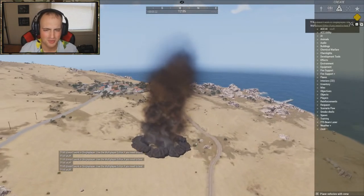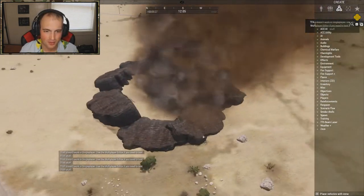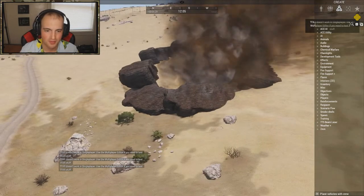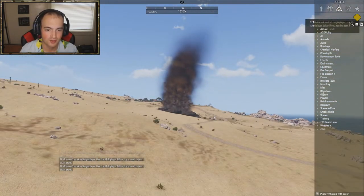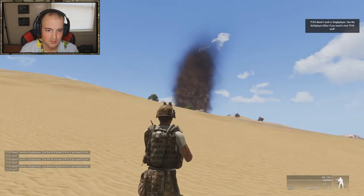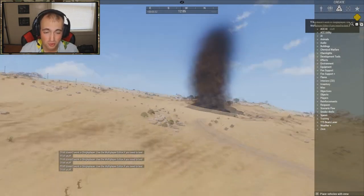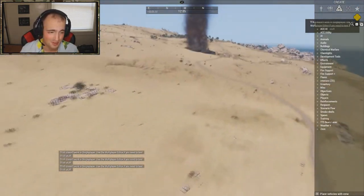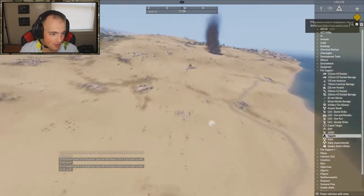When it spawns a crater, it takes rocks from the editor, spawns them around the impact zone, and adds a really large smoke effect that is very cool to see from afar. Obviously it's a big bomb — I don't know if real life it would be that dramatic, but it's still pretty badass. I love it.